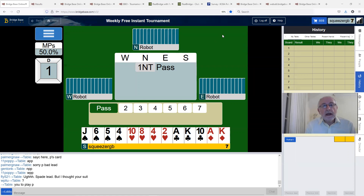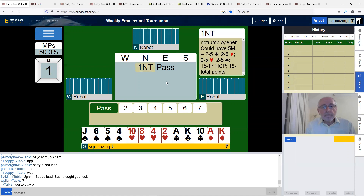We're on board one and the robot opened one no trump, which is 15 to 17, and can have a five-card major. We're sat opposite with another 15 points, but the points are in our short suits, which is not good. This is probably not going to be productive, but if we can get a four-four fit that will probably be better than three no trumps — we'll likely make an extra trick playing in the suit.